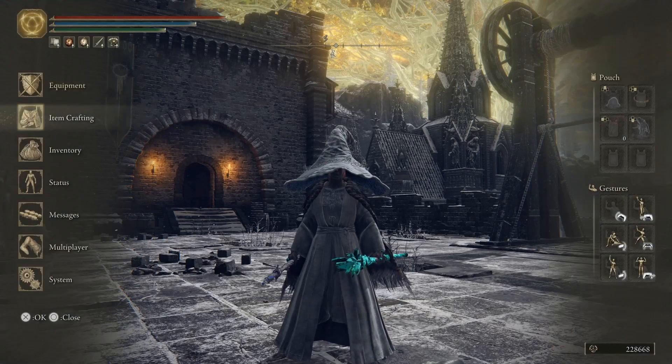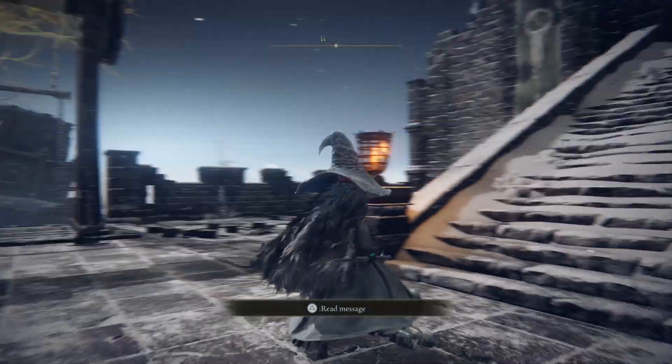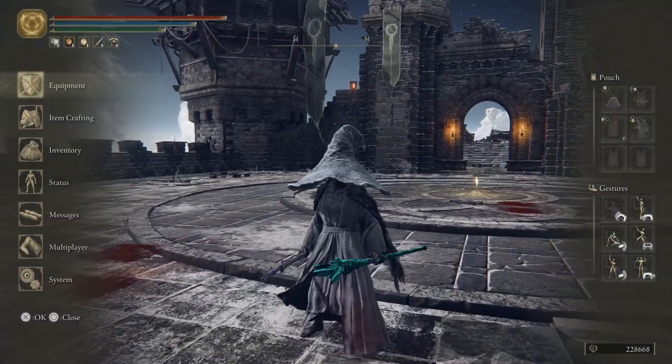Welcome to an Elden Ring video. I am the Data Wizard and I'm glad you're here. For today's video I'm going to comment on a few different fights I did as a cooperator helping others beat Commander Niall as a sorcerer rebuild. I hope this is interesting and helpful to others. If it is, please like and subscribe. I'm showing my stat sheet in case that's of interest. I will list the stats and items I used in the description to this video in case you have questions. Let's go ahead and get started.